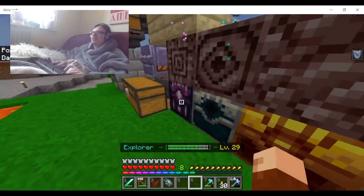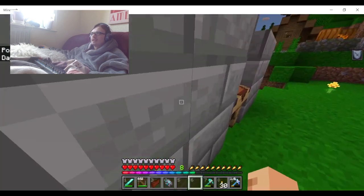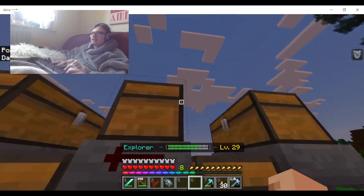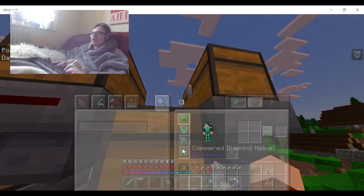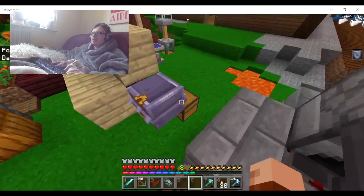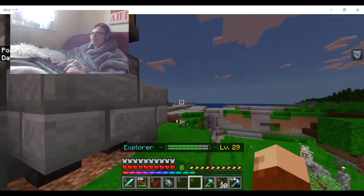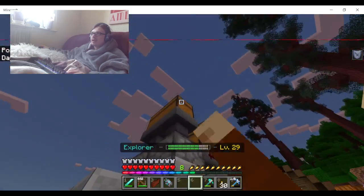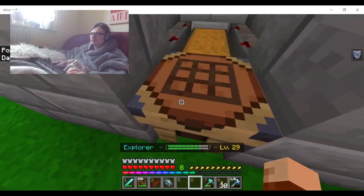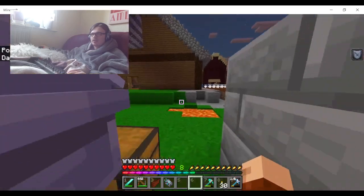This is literally infinite essence — if I just take this and put it in... let me put six in each there we go, and six in here. The chest is empty. It's getting dark so I'll go to sleep real quick.